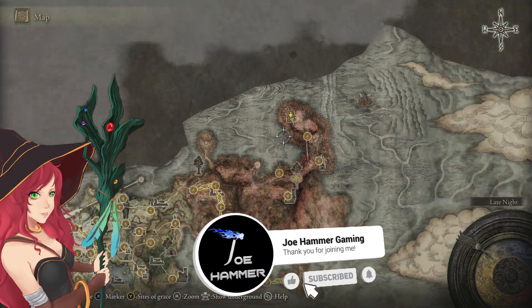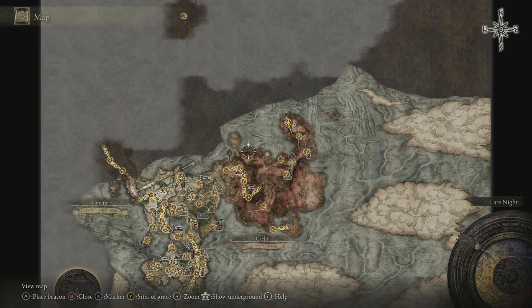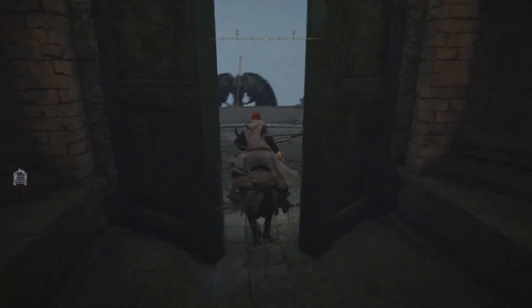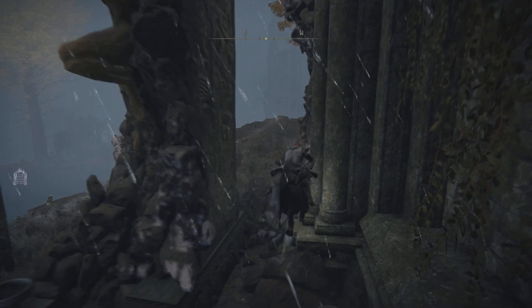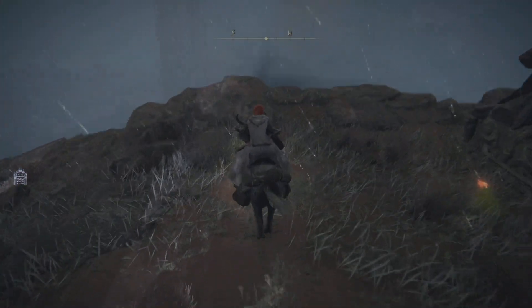Welcome back to Elden Ring. In this episode we'll be taking on the High Road Cave. Because we left off at the Beast's Sanctum, we're going to go ahead and grab the Sincada. This will cover most of this northern area of Caelid for us, which is rather nice. Basically we're just going to leave the Beast's Sanctum and then come over to the western side here.